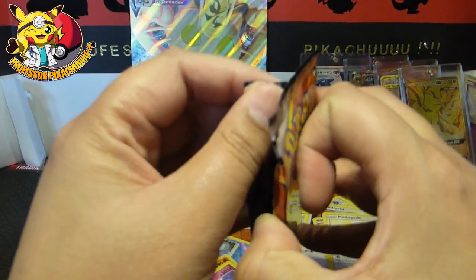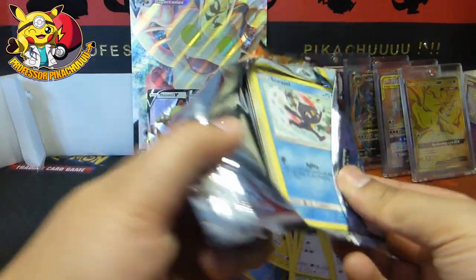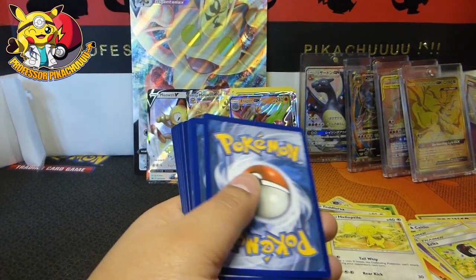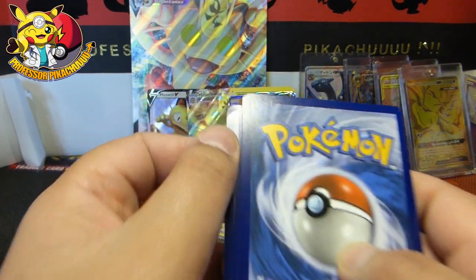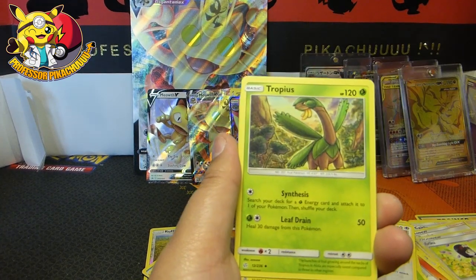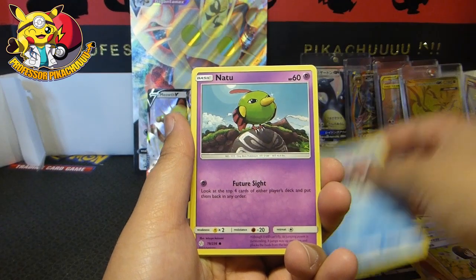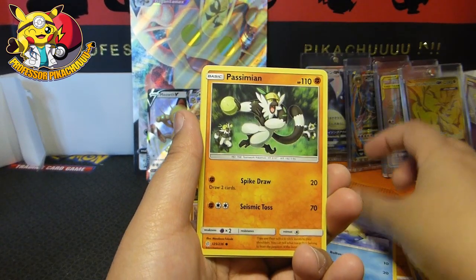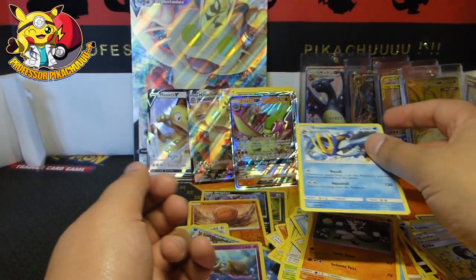Last pack of this opening. I'm not doing too well opening these packs. Four from the back. Look at that — luckily that's not a secret rare but it is bent. We've got Togepi, Togedemaru, Togedemaru, Sneasel, Natu, Trapinch, Spheal, Passimian, Skrelp, and then an Empoleon.